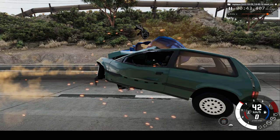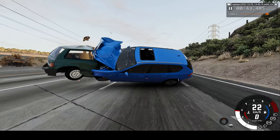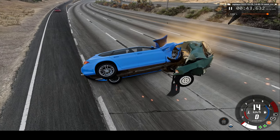Any driver or passenger would not survive that in the green wagon. On the other hand, the other driver is not as badly injured — he didn't break through the windscreen, though our car is now on its side.